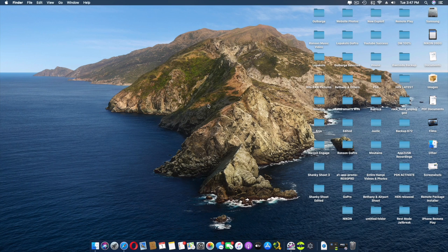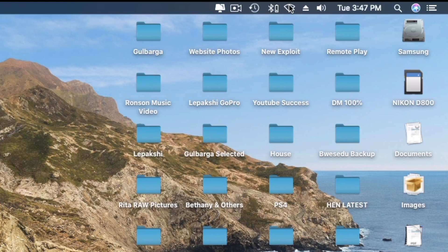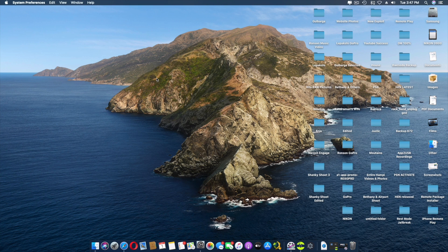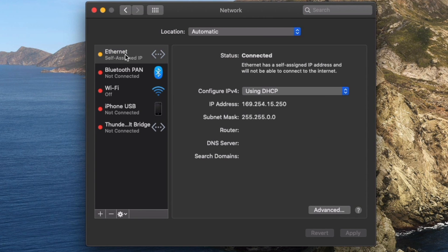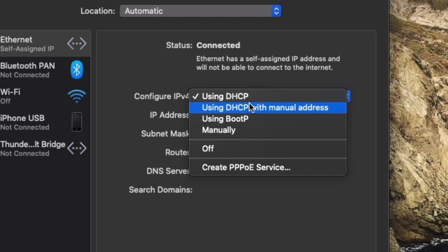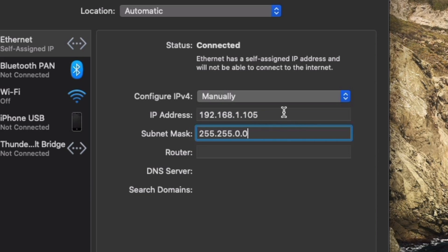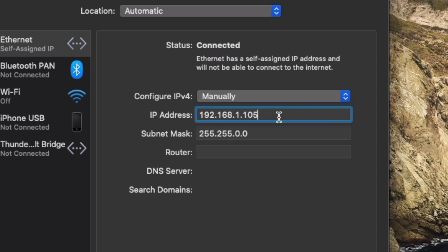Now that I've plugged in the LAN cable, I'm going to switch off Wi-Fi on my computer and go to Network Preferences. As you can see, the ethernet cable has automatically assigned an IP address, but I'm going to use a manual IP address. I'll put 192.168.1.105. You can use the same one - I'll leave it in the description - just follow the same steps and it should work perfectly for you as well.